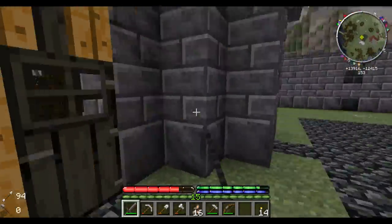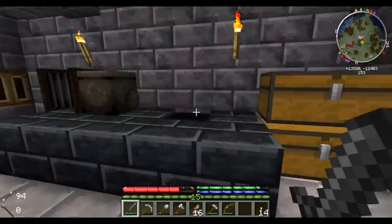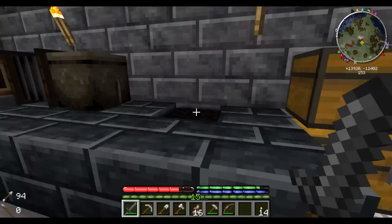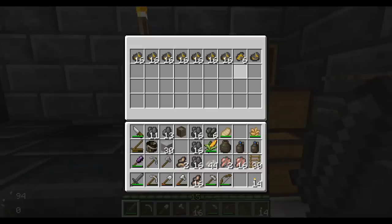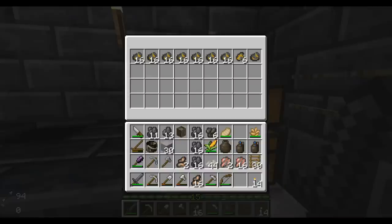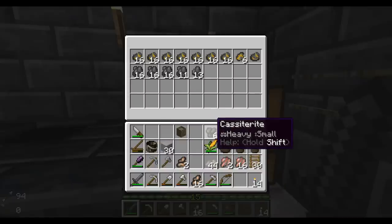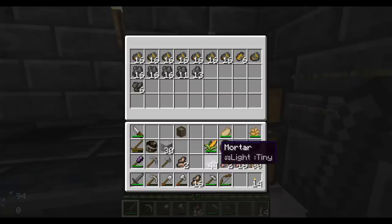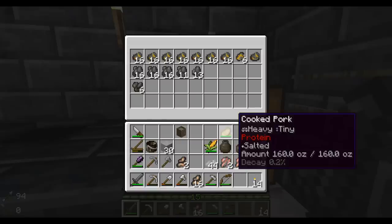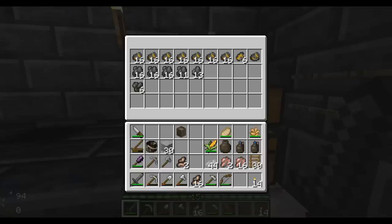Let me show you what I've got. I now have a whole buttload of coal, a whole buttload of gold, some more charcoal - I did another fire pit - rich magnetite, some cassiterite. What else did we get? Anything hiding in there? No, that was just cheese and stuff.